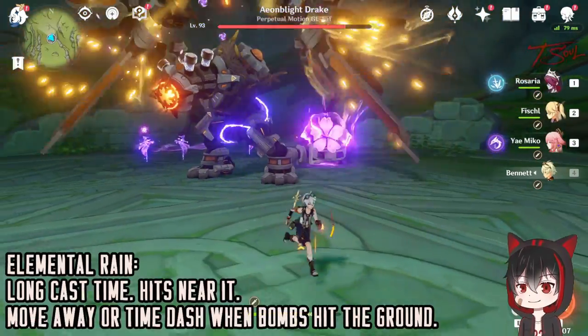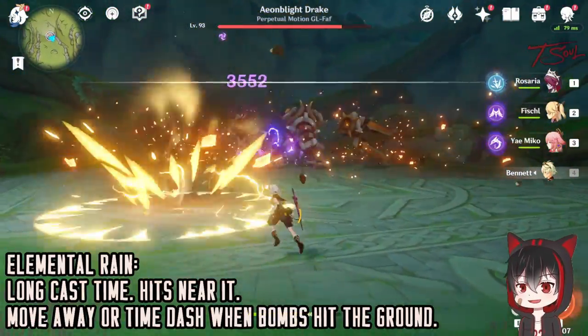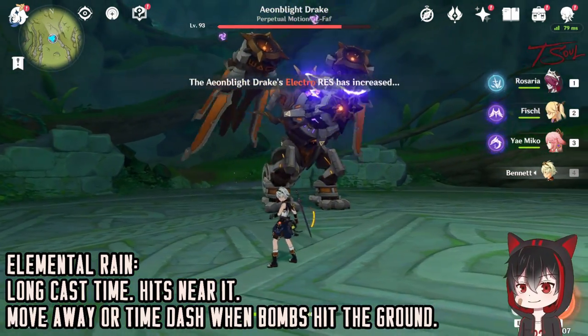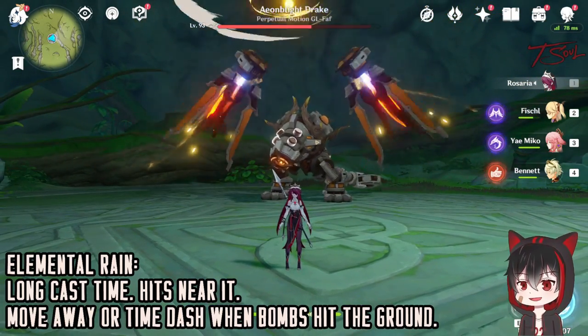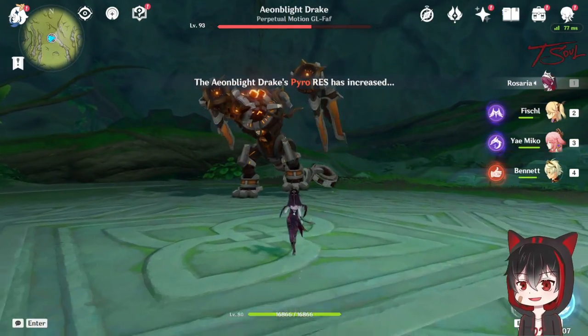The last attack on the ground is when it makes it rain. It will shoot a lot of random AoEs in the air and they will fall to the ground, hitting random locations. It usually hits more around the boss, so if you go far away it's safer. Or you can try to dash right when the bombs hit the ground to avoid damage.